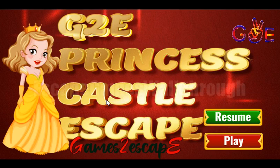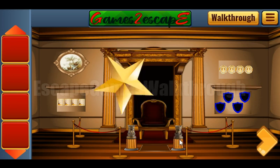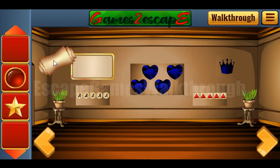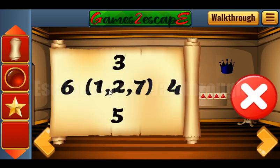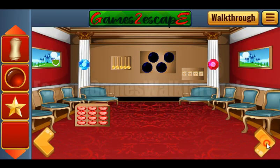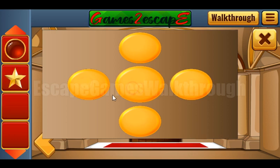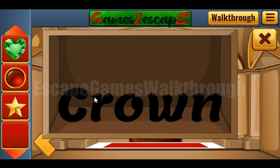We are playing Princess Castle Escape by Games to Escape. Let's start — here you can take a star. Going to the right, take two items behind the flower pot. Here's the scroll with the hint: we can see one, two, three, four, five, six, seven — this is the sequence of buttons to push. Push one, two, three, four, five, six, and seven, and you've got the green gem card. Also here is the word 'crown'.